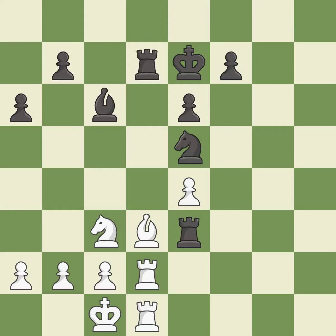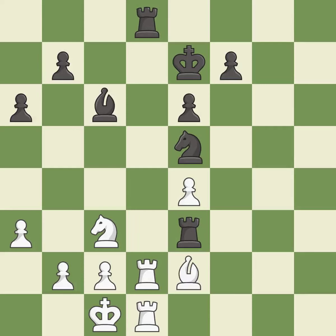Black had an advantage, but now the game is close to equal — it is a mistake. This misses an opportunity to offer an equal trade of pieces — it is an inaccuracy. This permits the opponent to reveal an attack on a rook — it is a mistake. Only one move worked there, and this wasn't it.